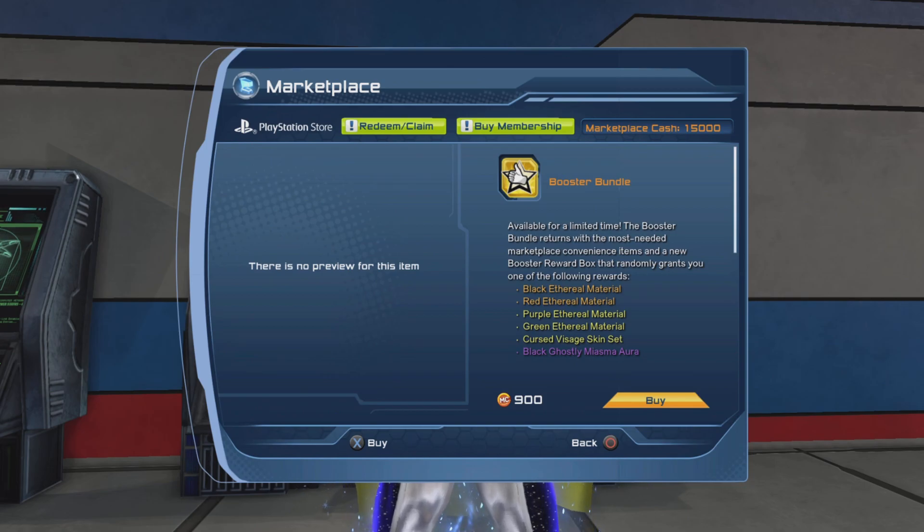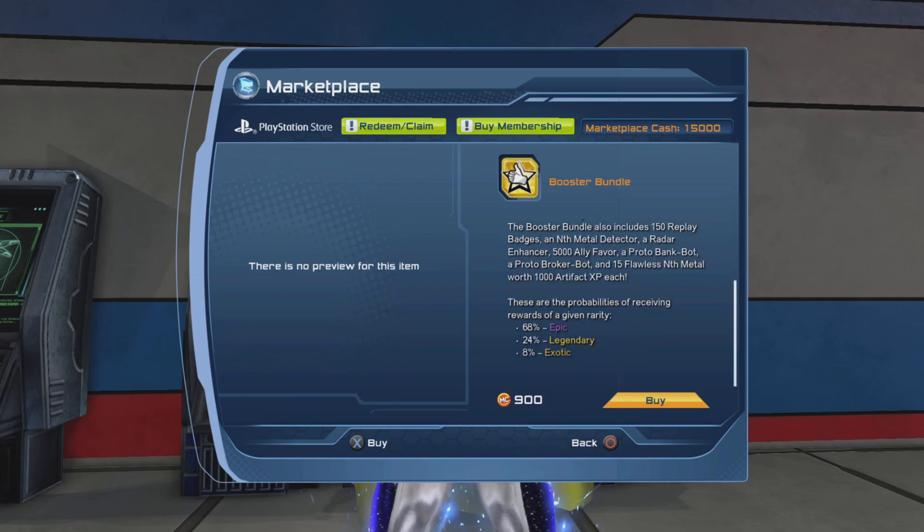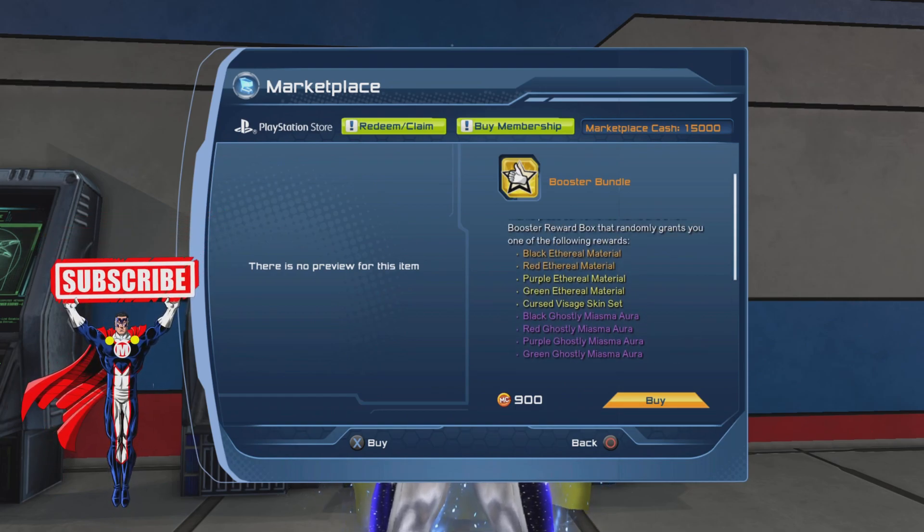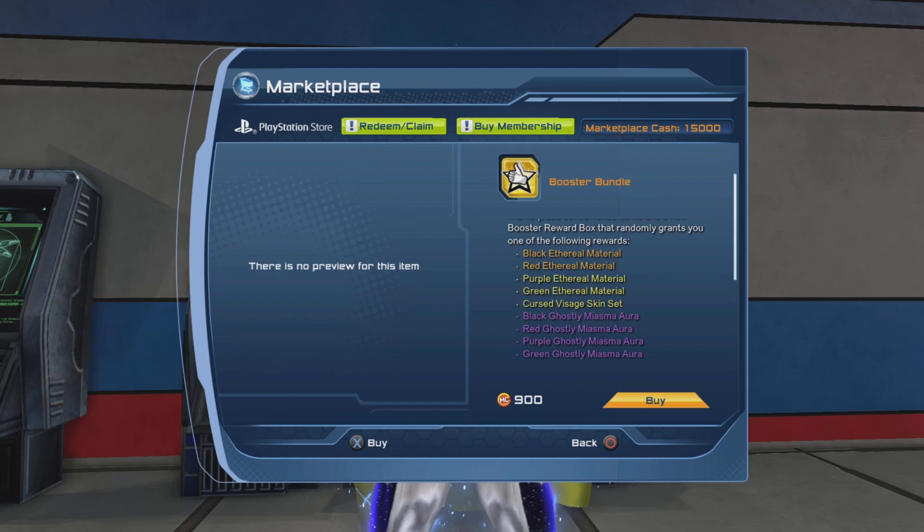The exotics are the black ethereal material and the red ethereal material. For the legendary we have the purple ethereal, green ethereal, and cursed visage skin set — a lot of you said you'd like to get that skin set. And for the epic you have the black ghostly miasma aura, red ghostly, purple ghostly, and green ghostly.